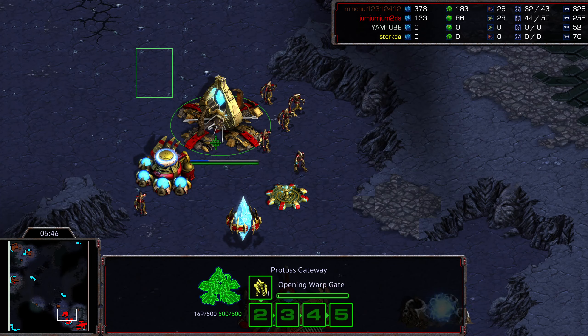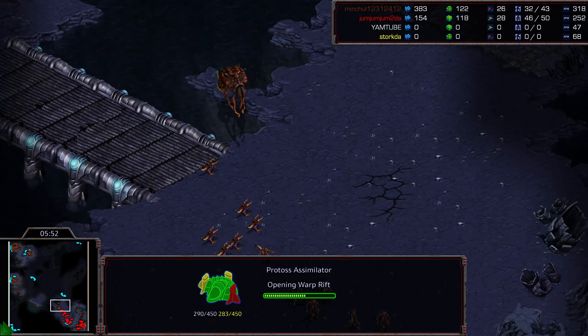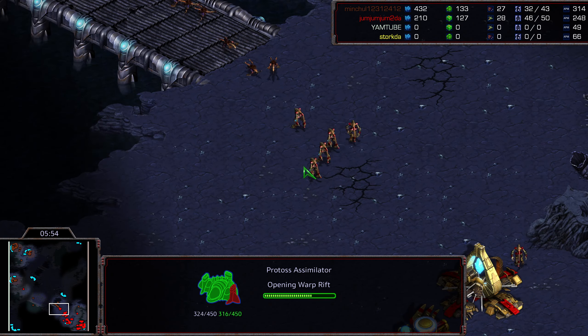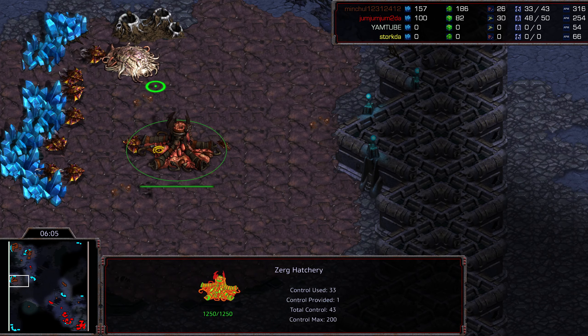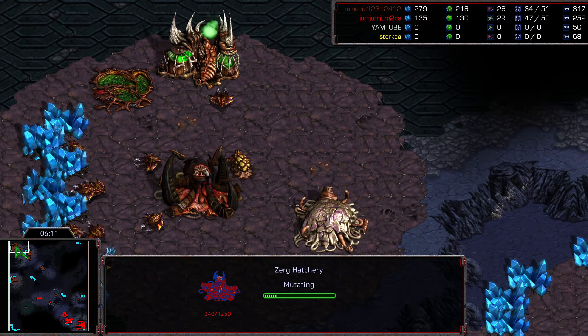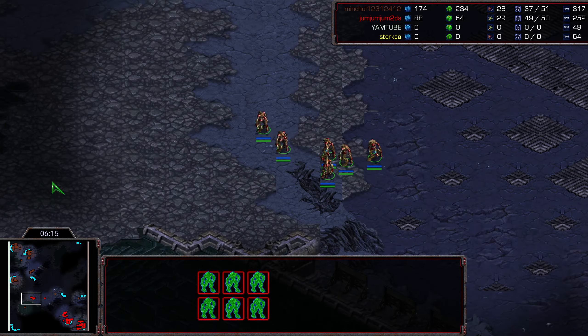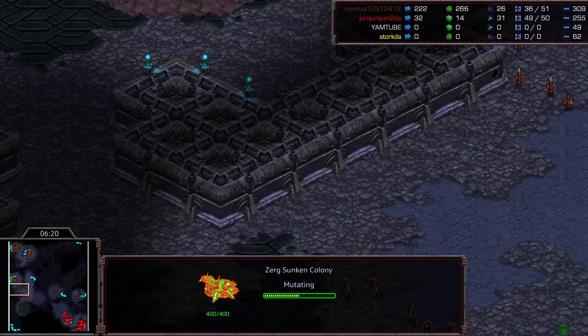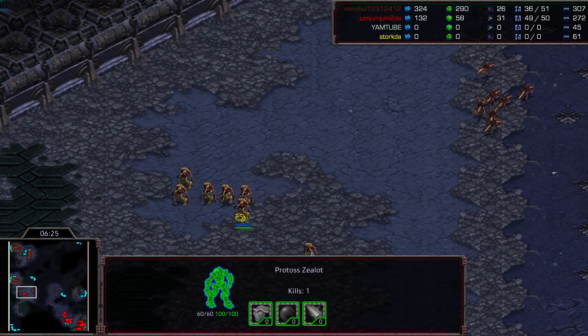Nice drive-by kill by that probe. But we have a slew of Zealots - six Zealots now. Second gas being dropped, which looks like Shuttle does want to follow this up potentially with plus one weapons, airplay, maybe a movement into Dark Templar as well. Preventative Creep Colony being dropped. Zealots are marching their way across - the Overlord has at least spotted them. Another hatchery now on the front, and the Spire is not yet built. I have to assume this has been scouted because they're marching right toward that 9 o'clock.